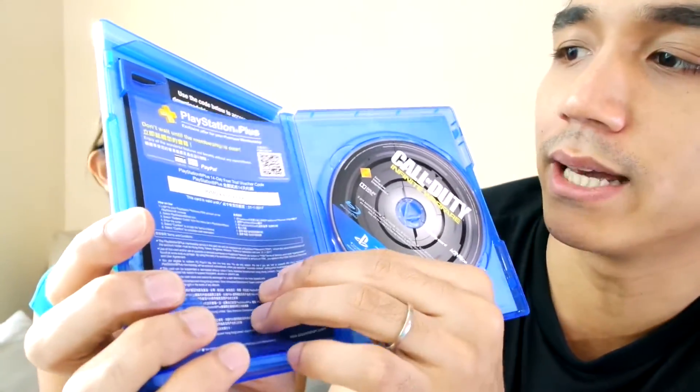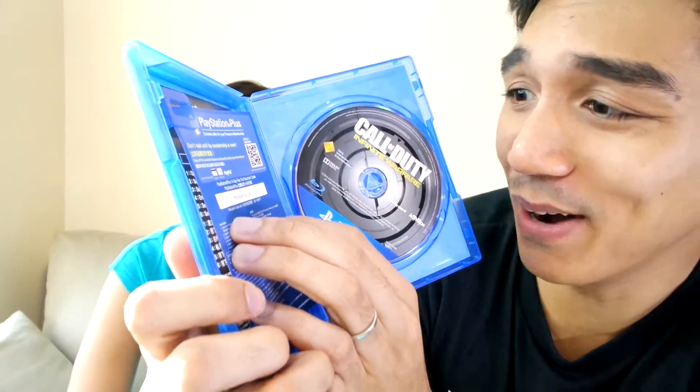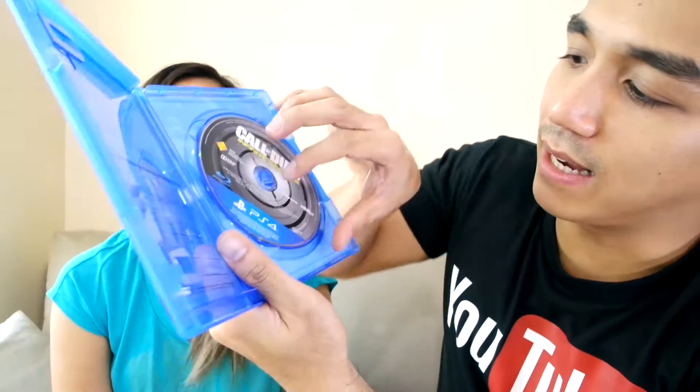I'm really glad they brought back the zombies, I really like that, so that's good. Alright, that's it for the back of the cover, time to open it! So we get a PlayStation Plus code — it's a PlayStation Plus 14-day free trial voucher code. That's amazing! We're gonna get to have a 14-day trial of PlayStation Plus. We've never signed up for PlayStation Plus but we've always wanted to. And this one is the code for the downloadable content, you can use this to get the downloadable content of the game, and it expires on November 4, 2021. Okay, that's a long time from now.